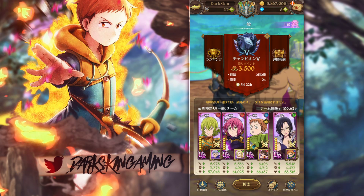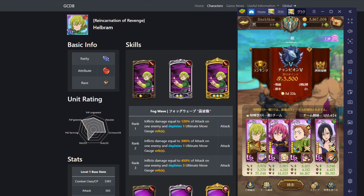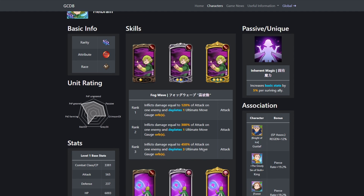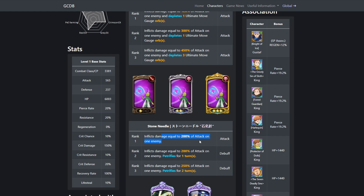Let me pull up Red Helbrum right here. So this is Red Helbrum — we're going to go over everything he can do. He's a red unit. His first attack does 120% attack and takes away one ult gauge. His second does 300% attack and takes away one ult gauge. At level 3 that's 450% attack and takes away three ult gauge — really good. His second skill at rank two does 200% attack and petrifies for one turn, and at rank three it's 250% attack and petrifies for two turns.